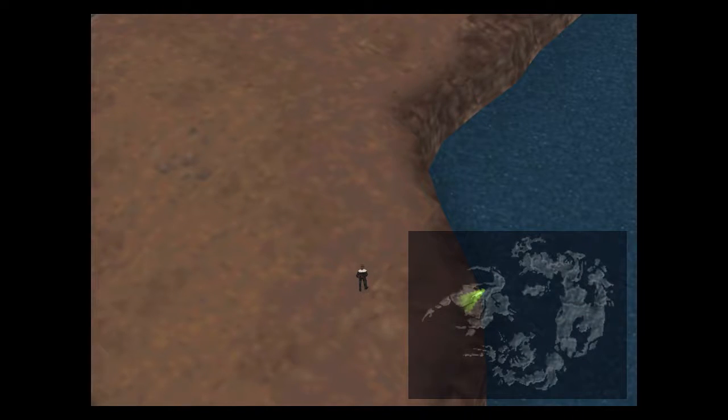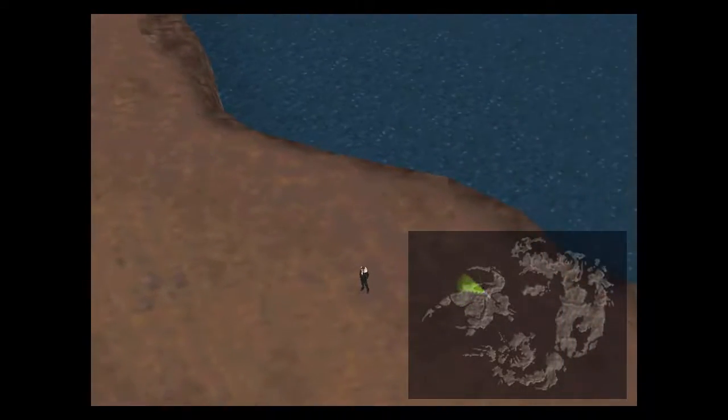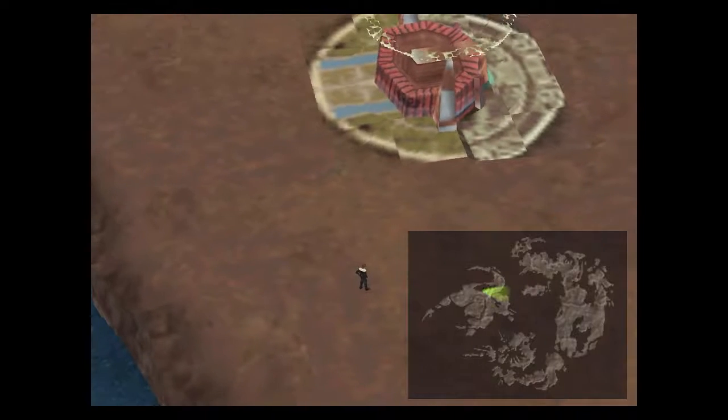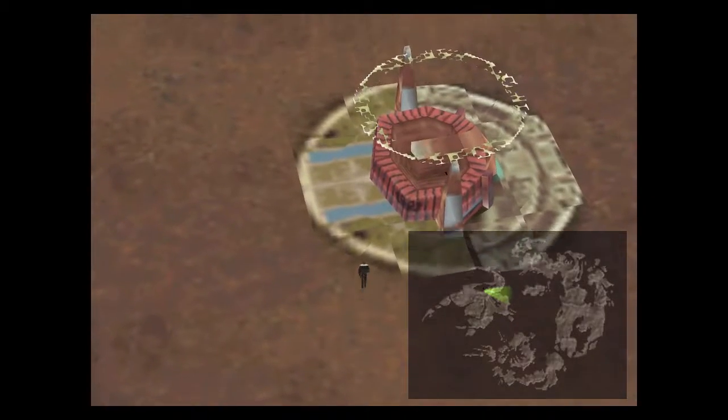That's really all the monsters that are in this area. So once you've fought the monsters out here and you're comfortable with what you fought and you've got all the cards you want, you can head into the structure that's kind of in the middle of the place. It looks kind of interesting - just go down over there.